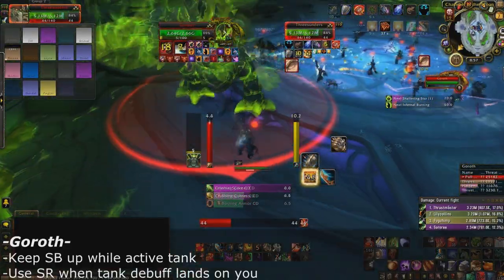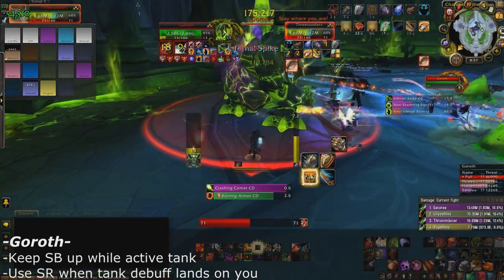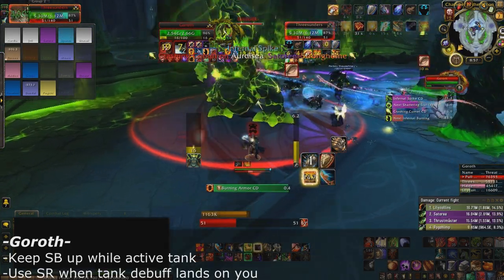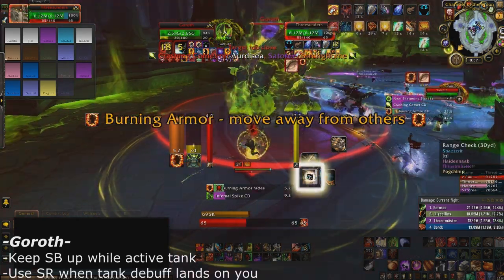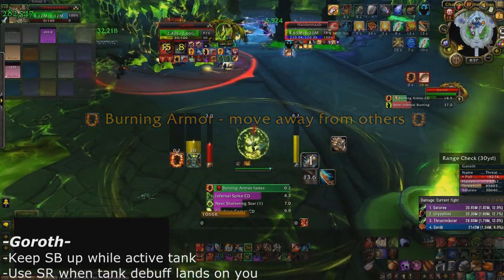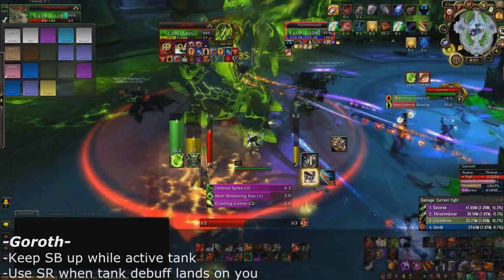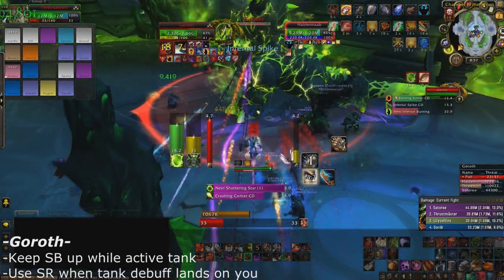For Goroth, try to keep Shield Block up as much as possible when you're actively tanking. As soon as you get the tanking debuff it deals fire damage, so go ahead and toss up Spell Reflect while you're running away from everyone else with that debuff. Since Goroth doesn't have any big damaging abilities, that's really it — keep a steady tanking rotation and use Spell Reflect on the debuff.